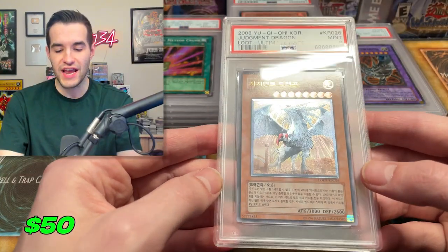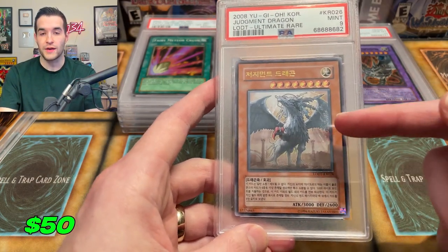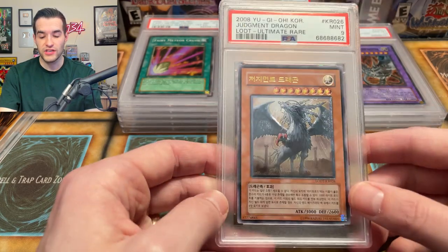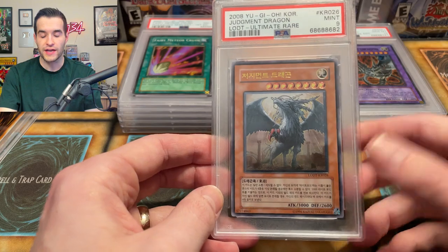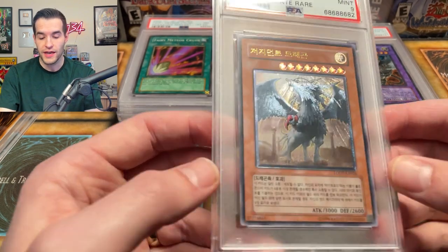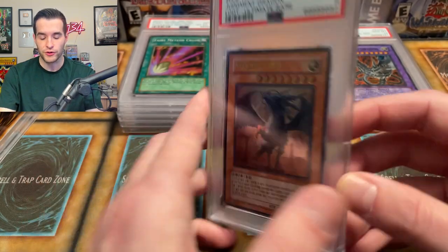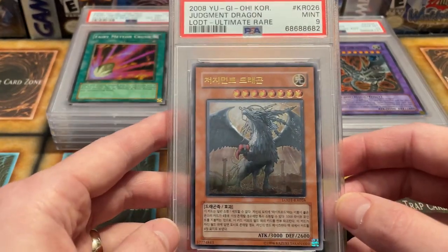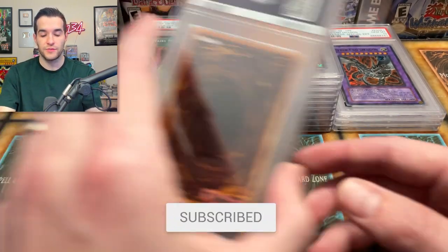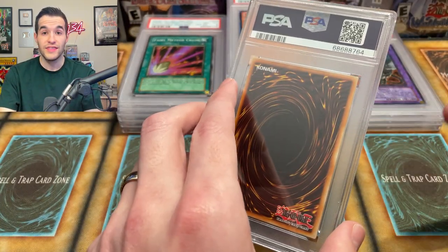The JD ultimate rare — I actually pulled this with MCOL40 in a pack battle. He said, 'How about you give this away to your fans?' So I decided to grade this. We're actually going to add this to the giveaway. MCOL40 gave this to me when we did a pack battle and I decided to grade it and then give it away. This ultimate rare JD is part of the giveaway — it got a nine unfortunately. Still a really nice card. Make sure to like the video, be subscribed, turn on notifications.